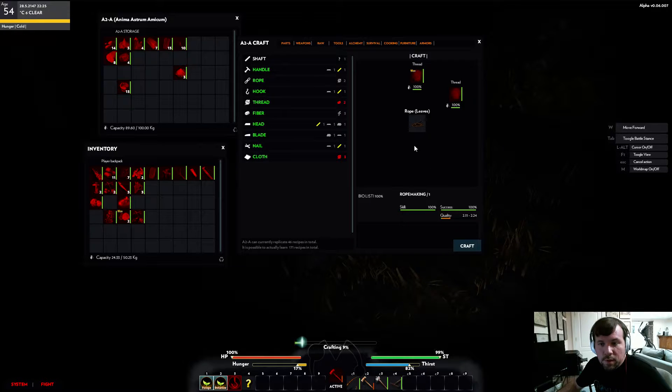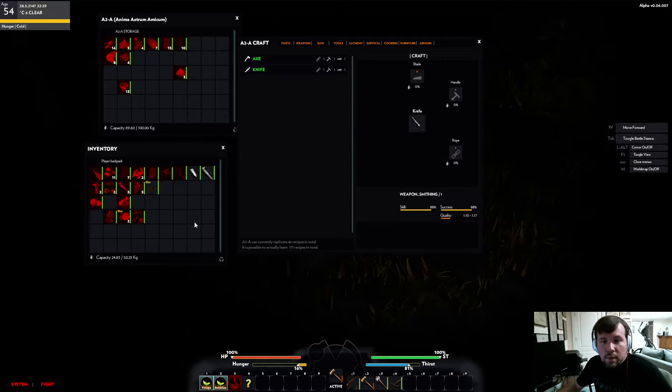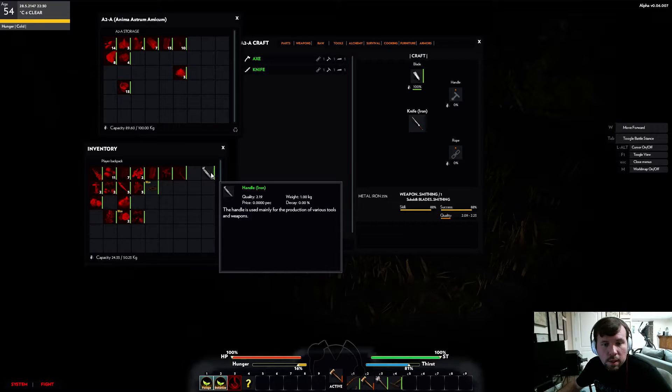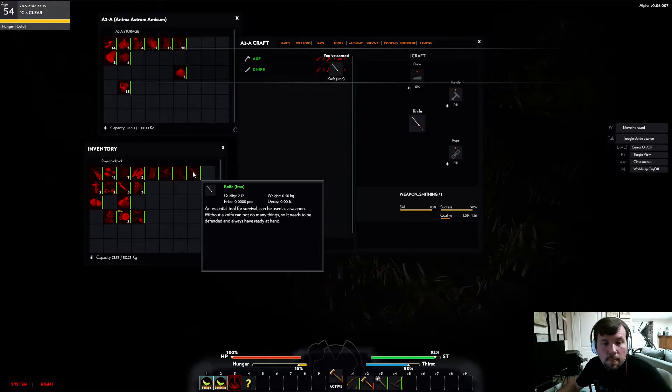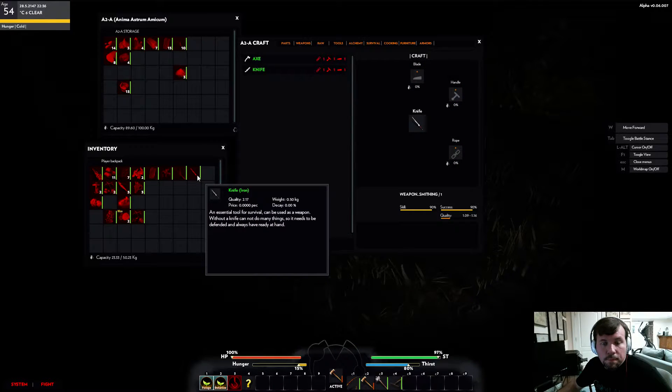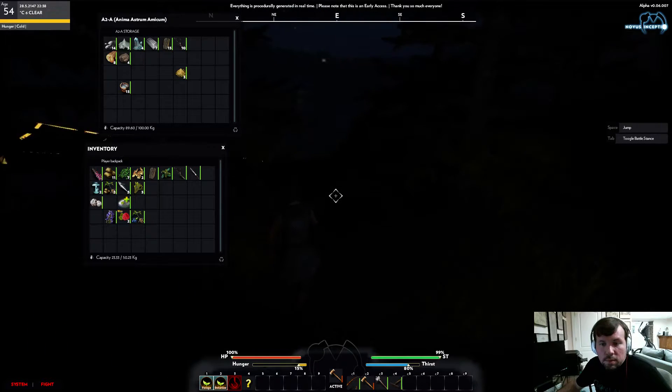You have to wait for that box that pops up to disappear, or else rearrange your windows — for some reason I'm not able to click through it yet. Developers, that's one feedback I would give. So we should have everything we need: blade, handle, and rope. There's our knife. I'm going to go run and get some fish, I think.